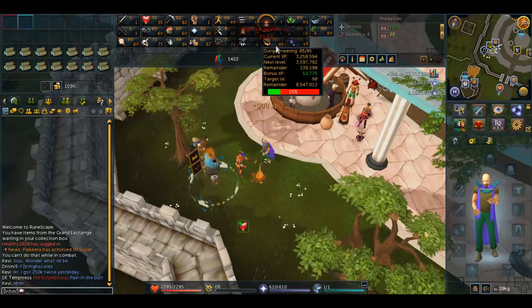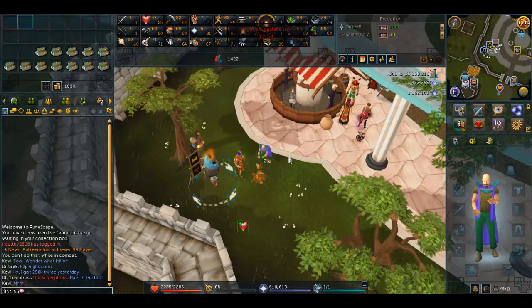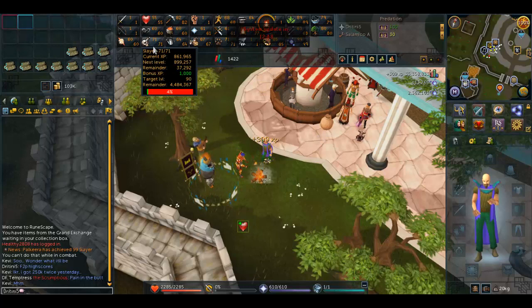My goal right now is to get 90 Dungeoneering, probably by the beginning of the week or at least by the end of the week, so I can hopefully knock out 99 in the next two weeks or so. Slayer is going pretty well with Jack of Trades, though I've only gotten about two XP lamps since last week.